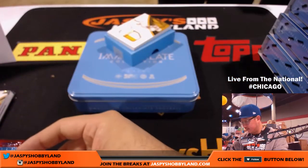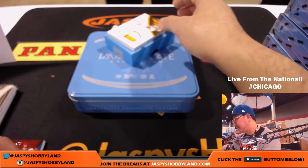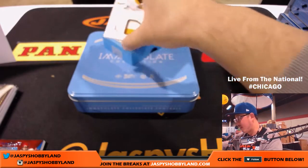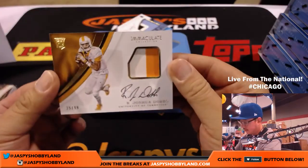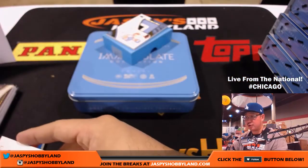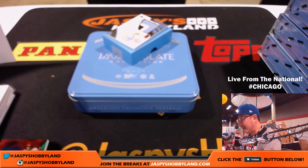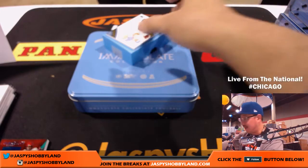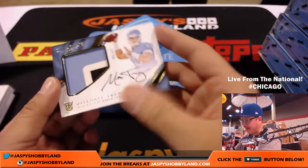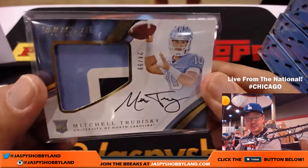Calling Trubisky — it's out of 99. 25 out of 99, Joshua Dobbs two-color patch, a lot of Volunteers in here — that goes to John Parker. The Trubisky is out of 99, a lot of people have a chance at this. And it is 24 out of 99 — number four, John Parker with four. Nice patch, nice autograph — for the possible savior of the Chicago Bears. There it is, boys and girls.